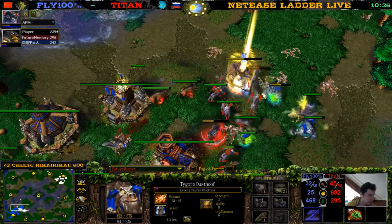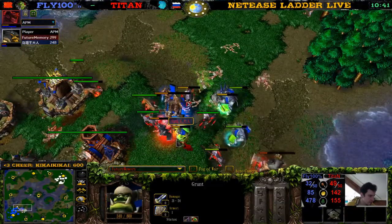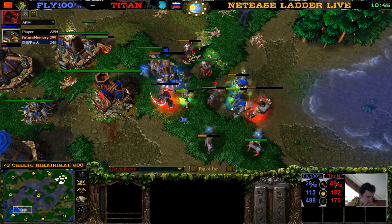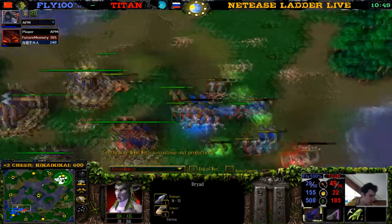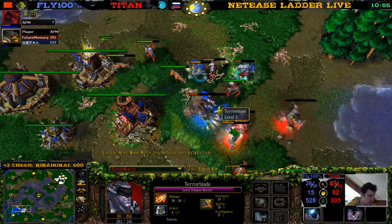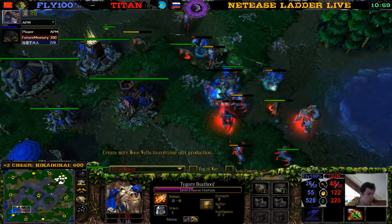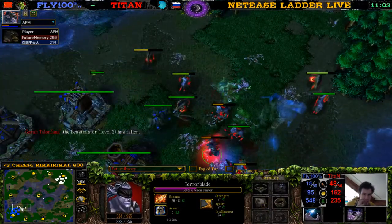Titan's micro is amazing — Titan is really amazing. We keep microing the correct Dryads. The Demon Hunter is back. TC is going to die — there's a Shockwave, but the Shockwave kills the Beast Master. The TC dies, the cows die. It's GG.